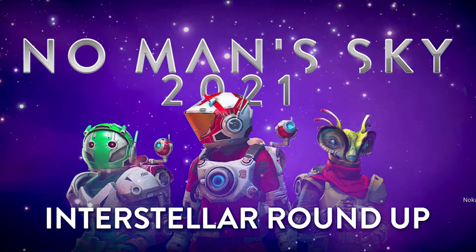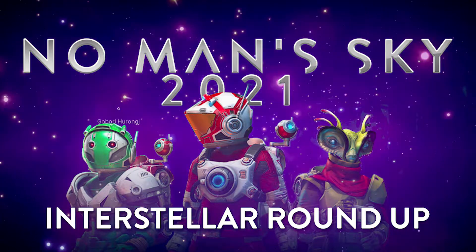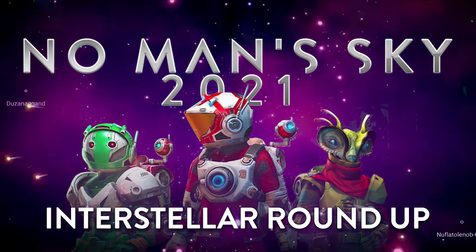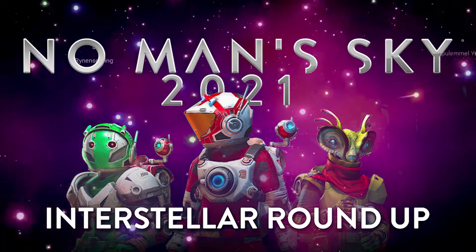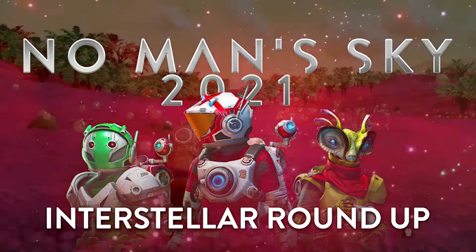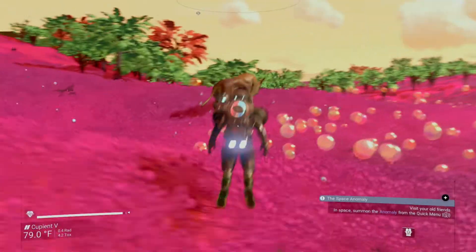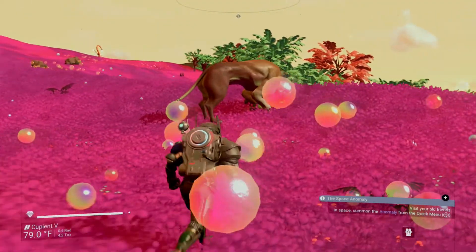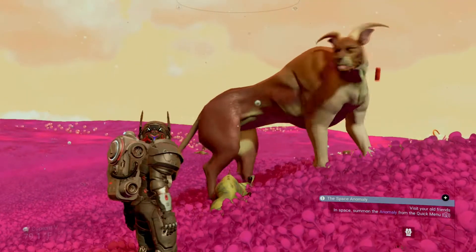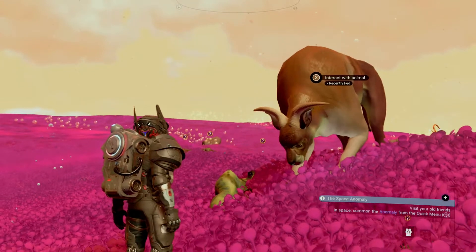So here's where I would normally say this is where we take a look at our favorite undiscovered planets and trading posts in the No Man's Sky universe. Well, as of today, it looks like we'll be adding a couple extra minutes to each episode to feature fauna. Unless you've been hiding under a piece of ferrite, you probably know the big update dropped today, and with it the ability to add companions, or pets, or both.